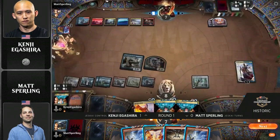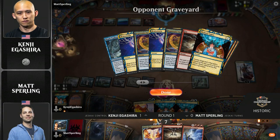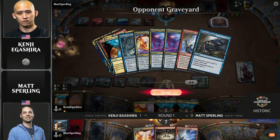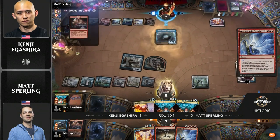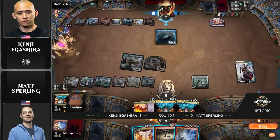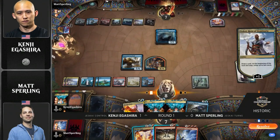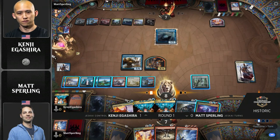Kenji doing a graveyard check here. Thinking about the potential for a Mizix's Mastery, but given that the Soul Guide Lantern is in play, he doesn't really have to worry about it, as he has an on-demand graveyard exile effect. So let's just get this Nezahal back into play just a turn sooner for Sperling. Nezahal's back. Life totals getting low for both players — 8 for Kenji, down to 7 for Sperling. Both of them have quite a board presence at this point. There's Mystical Dispute off the top. Teferi draws a card. Can he find some way to deal with Nezahal once again? Not quite. That's close.